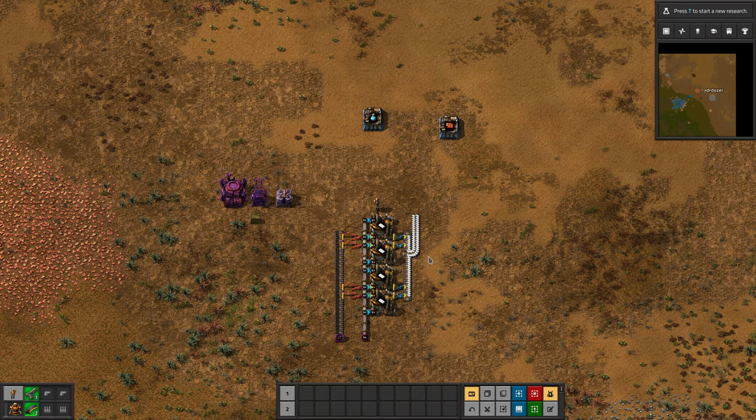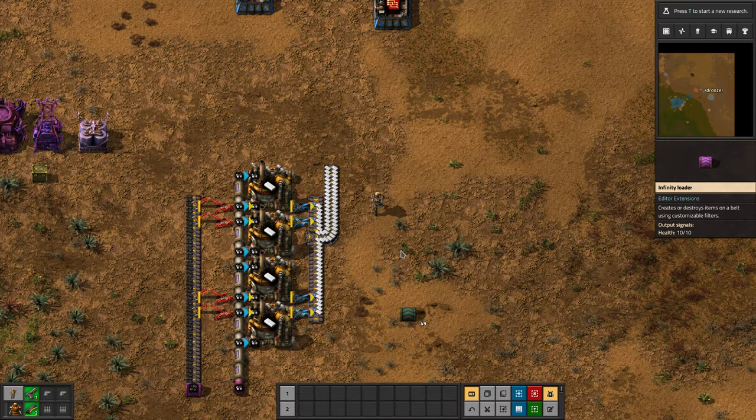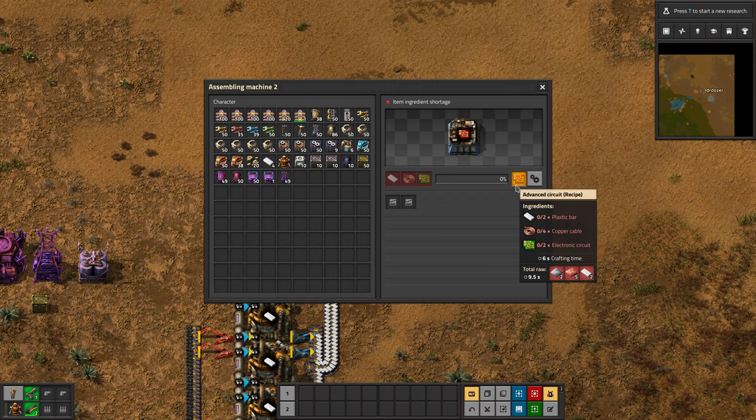So we've got some plastic. We're going to cheat in some green circuits and then look at how this could work. This takes two plastic bars, four copper cables, and two electronic circuits every six seconds base speed. The eagle-eyed among you will have spotted that four copper cable is equivalent to two copper plates, because each plate produces two cables.